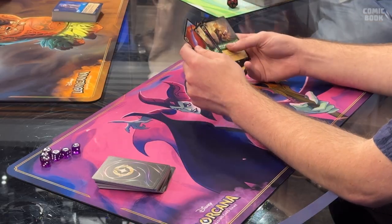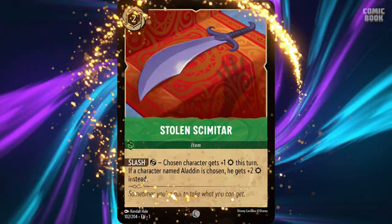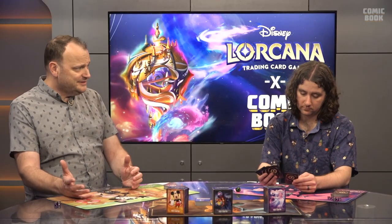We also have item cards — you can spot them because they have a gold border around the art. Item cards stay in play once you play them and generally have some ability that helps you or your characters. Their ink dries right away, so as soon as you play them you can start using them. That's pretty much the core of the game.